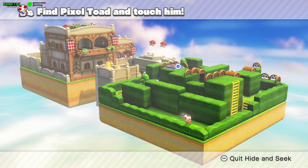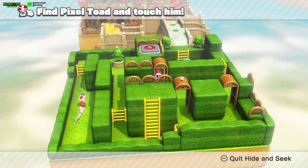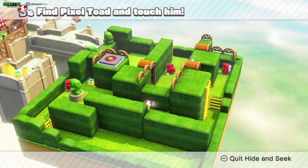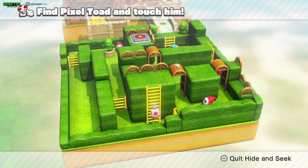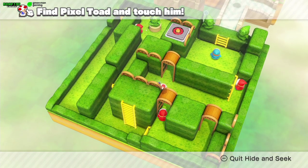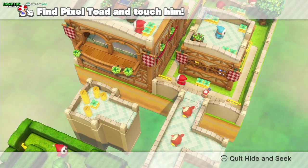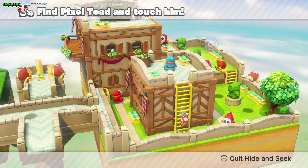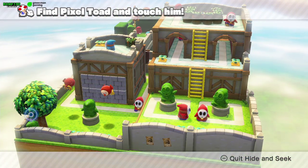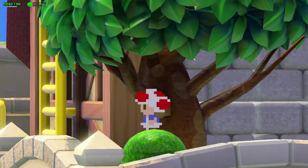For the Pixel Toad, this one is a pain. The best thing to get the Pixel Toad is after you've done everything in the level, so you can just not worry about the Shy Guys. Pass through here — you're going to get to this garden. You can even climb this ladder just to be safe. Rotate the camera and the Toad is right here by the bush. Touch him and you got the Pixel Toad.